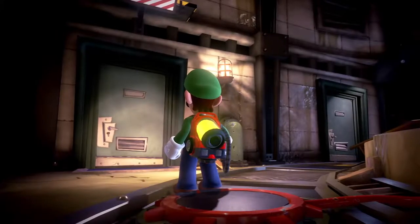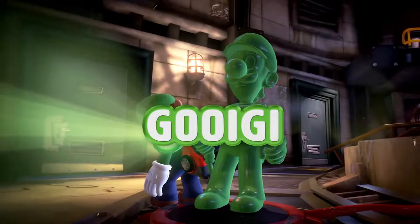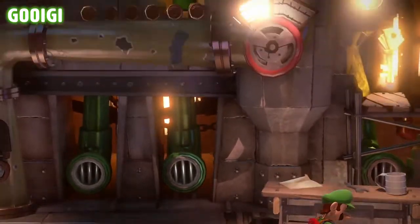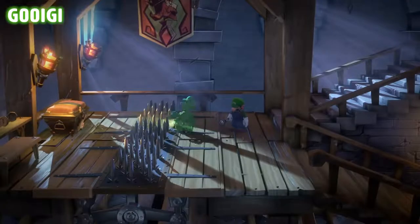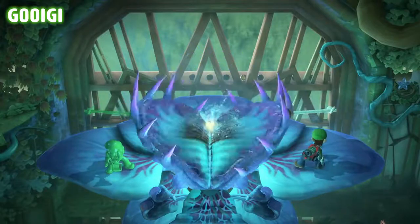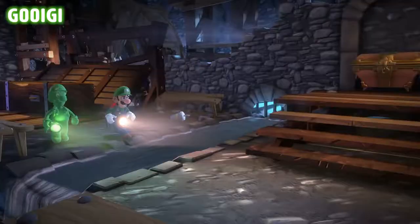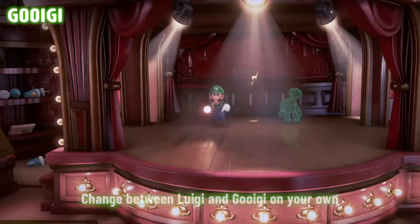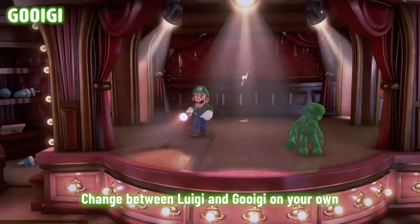Say hello to Gooigi. He's a little green, but he's an expert at tasks like passing through metal fences or squishing into narrow pipes. Gooigi does what Luigi can't. No matter what tricks and traps come their way, they're in this together till the bitter end. Gooigi and water are one bad mix. If you're daring enough to walk the hotel alone, you can switch between Luigi and Gooigi.